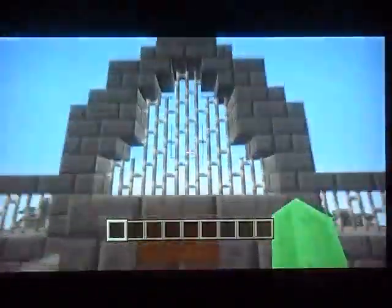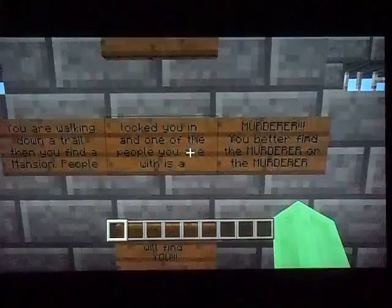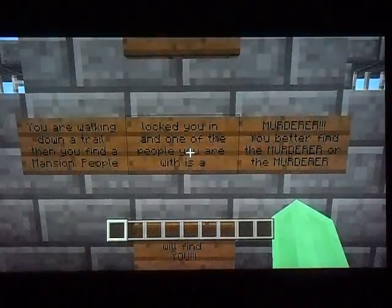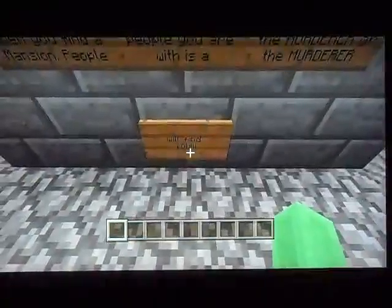Yeah, it's a pretty sick map — it took a lot of hard work to edit. And the story of this one is: you're walking down a trail, then you find a mansion. People locked you in there, and one of the people you are with is a murderer. You better find the murderer, or the murderer will find you.